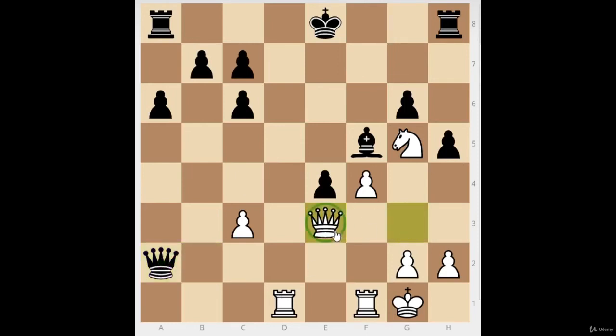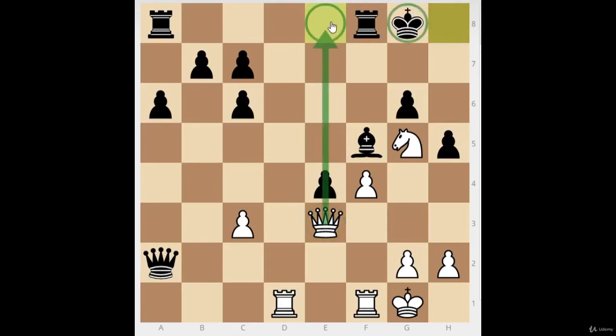White plays queen to e3, setting up the attack on the king, and black just gets the king off the file — stop problems before they arise. If you see somebody looking at your king, just get the king out of the way. The king doesn't look so safe here, but at least it's safer than before. Black is making his pieces better and better, and trading off the pieces he doesn't need — the knight on h6, the bishop on f6 — those were ugly pieces, troublemakers. He traded them off and kept the pieces he needs.